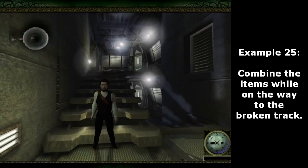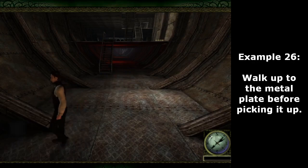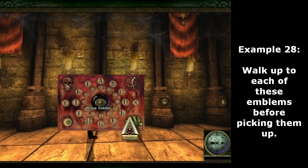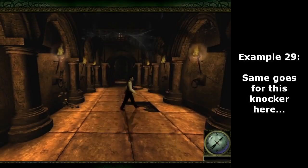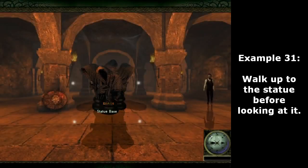Combine the items while on the way to the broken track. Walk up to the metal plate before picking it up. Walk up to the knocker before picking it up. Walk up to each of these emblems before picking them up. Same goes for this knocker here and this candle. Walk up to the statue before looking at it.